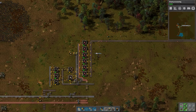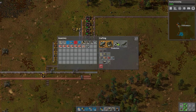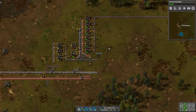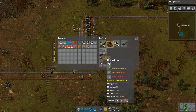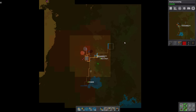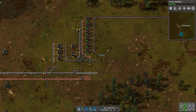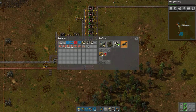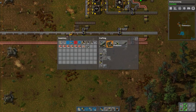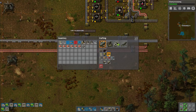Now we're going to get science going at a pretty nice pace. What should we automate next? Well, we're going to want to automate inserters so we can then do green science. Inserters are a pain because they require the next tier of assembling machine. I think we should do a little bit of native management first — let's automate bullet production. Space efficiency — don't just extend it further along, also send some below the belt.